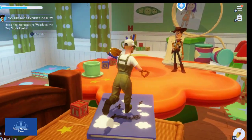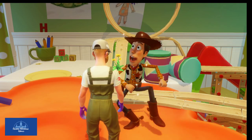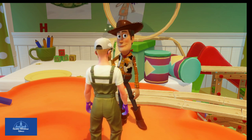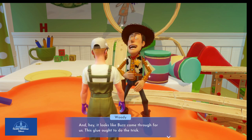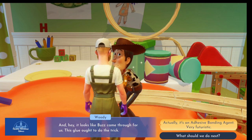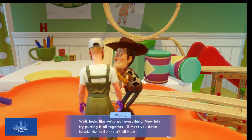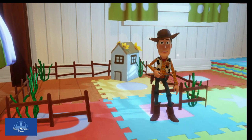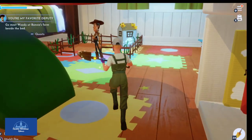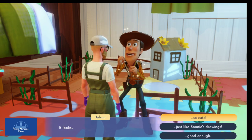Sorry about that — having some coffee. All right Woody, here are the supplies. Woody says the giant yellow daisies will make great finishing touches on Bonnie's farm, and the adhesive bonding agent — very futuristic, very Buzz. Looks like we've got everything. Let's try putting it all together. Oh look at that — Bonnie's farm! Would you look at that, it looks so cute! The daisies are such a nice touch.